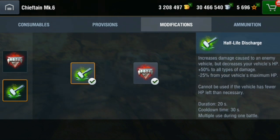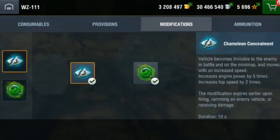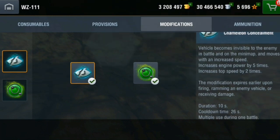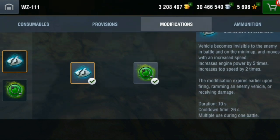Next up is the WZ-111, which probably has one of the best perks: Chameleon Concealment. Your vehicle becomes invisible to enemies in battle and on the mini-map, and moves at increased speed — engine power increased by 5x, top speed by 2x. The modification expires if you fire, ram an enemy, or receive damage. It lasts 10 seconds with a 26-second cooldown. This is probably my favorite perk — it is pretty fun.